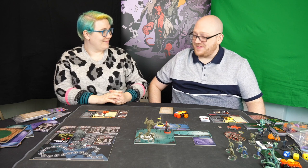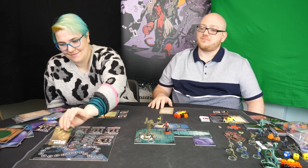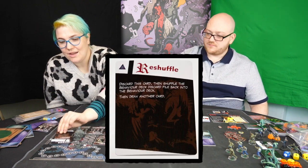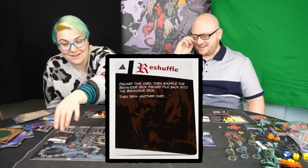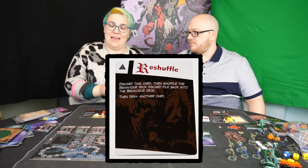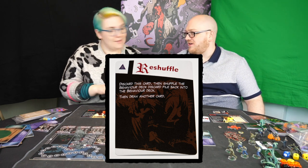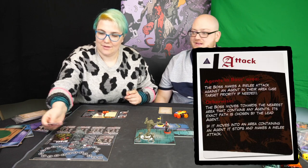Which means the enemies always go first, unless the case file says differently. The first thing that happens is we draw a boss behaviour card because the boss always goes at the start of the enemy phase. This one says: reshuffle — discard this card and shuffle the boss behaviour deck. So if there were any discard cards they'd be getting shuffled back into the deck, which means you can never be too sure what's coming up next. Because even if you've already seen a particular card come out, it might come out again.